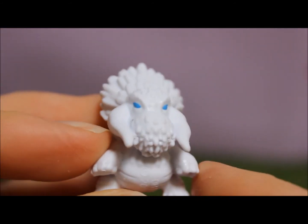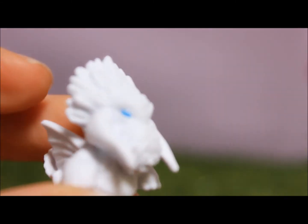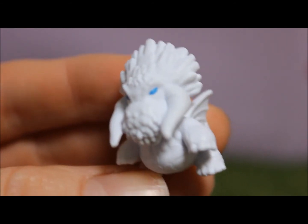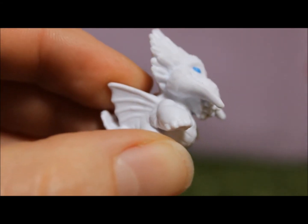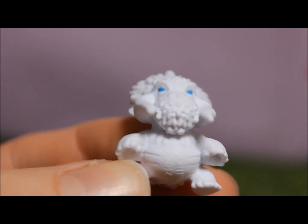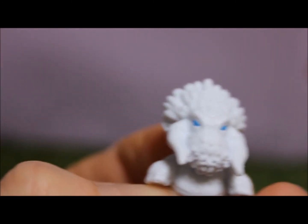So this is our first dragon and I think it's the Bewilderbeast the Alpha. Unfortunately with these packs it doesn't come with a collector's guide or list or anything like that, so there's no way to mark off or know exactly what you have — unless you're a How to Train Your Dragon expert, which I'm not. So if I'm wrong, sorry, leave a comment and let me know. But this guy's pretty cool. He's got the crown there, a weird looking mouth, wings, and two mouth horn thingies.